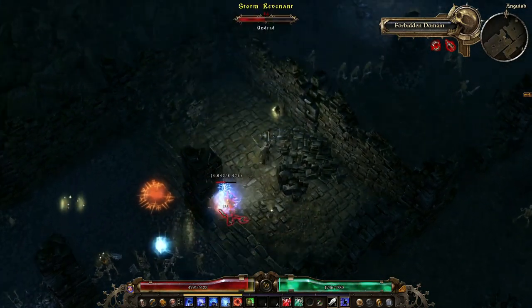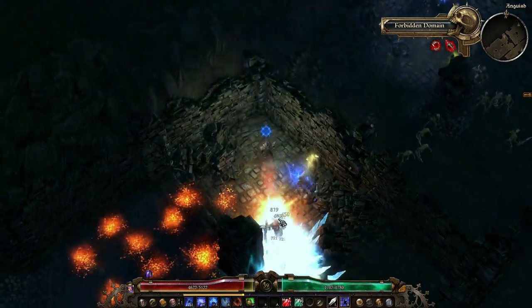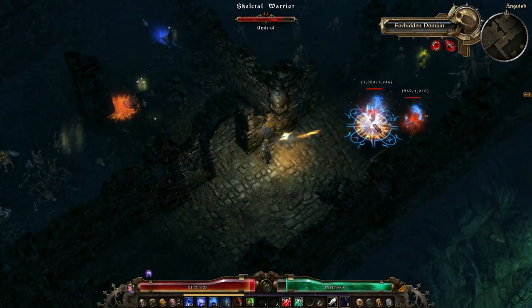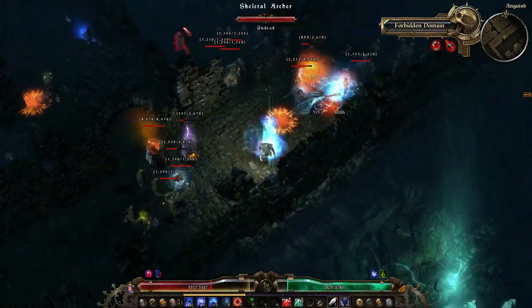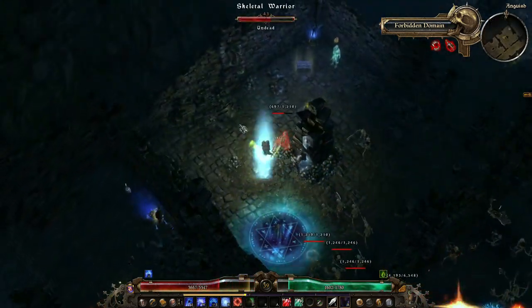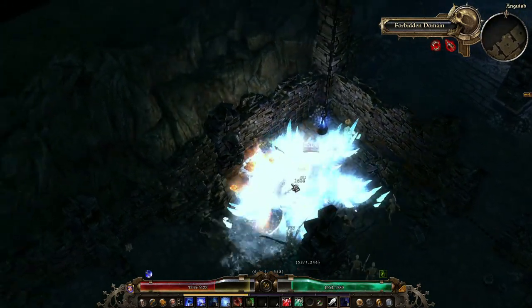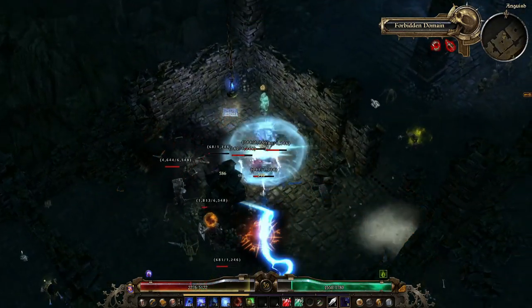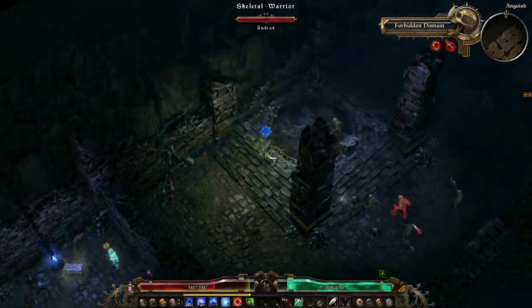Even if they don't step on the runes immediately, that doesn't mean they're not going to, because the AI is just shortest distance between point A and point B. There's a lot of ranged stuff going on. Can we swap weapons, please? So annoying.